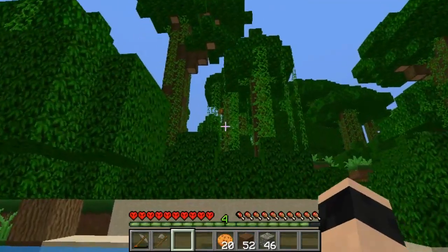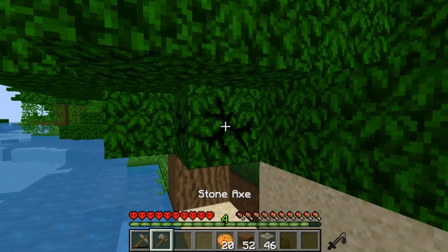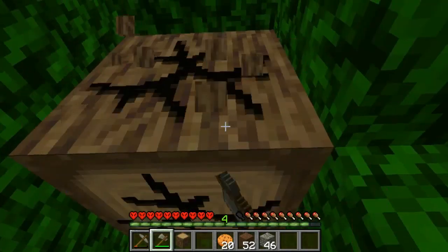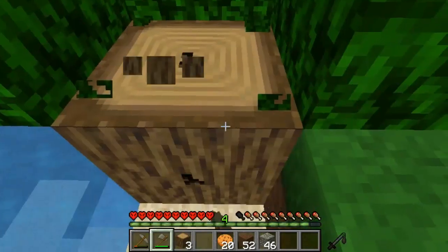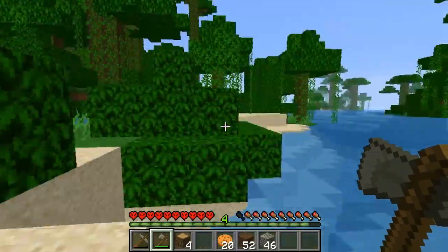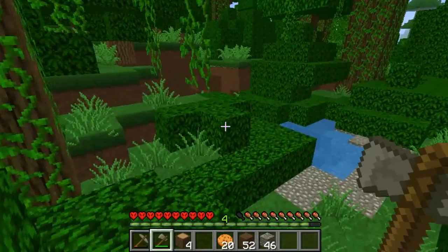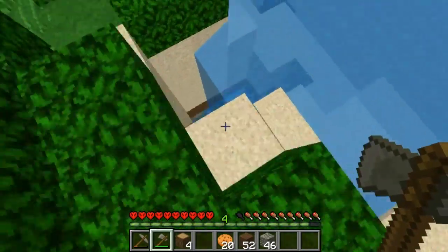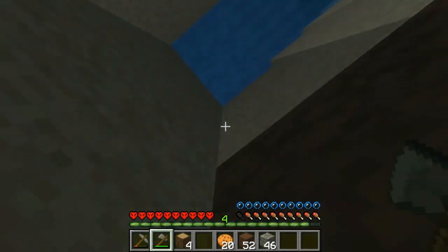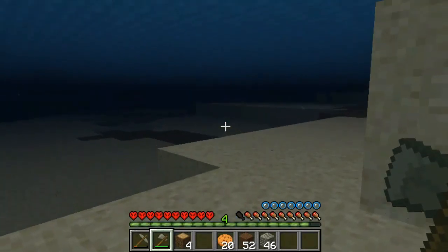We'll chop down some of these small trees and bushes. We can go up and get those cocoa beans. I hear a bat. I don't see anybody. I do hear running water, which is interesting. I'll bet that is a little cavern in there. I didn't mean to go in yet — I hear zombies. We'll go down there after we've got some armor on.